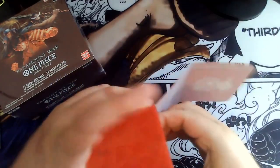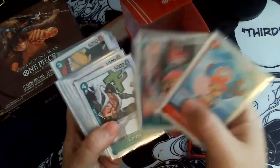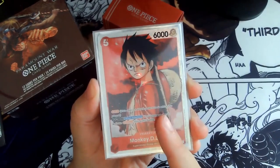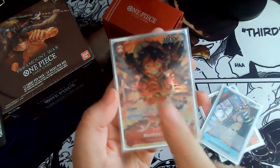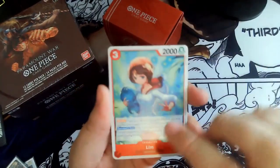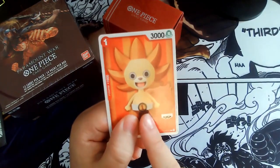This is my deck I'm currently using and it's all about this dual color Luffy. I have a green-red leader, which means I can use green and red cards. It's mostly straw hats and supernovas. What's really amazing in this game is that you have manga art, anime art, or in this case movie art, and new art that is only drawn for the TCG. You not only have characters from the manga or the anime — you have characters from the video games like One Piece Odyssey and even cards about merchandise.